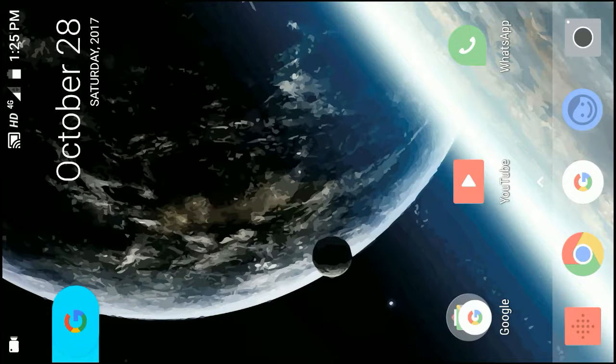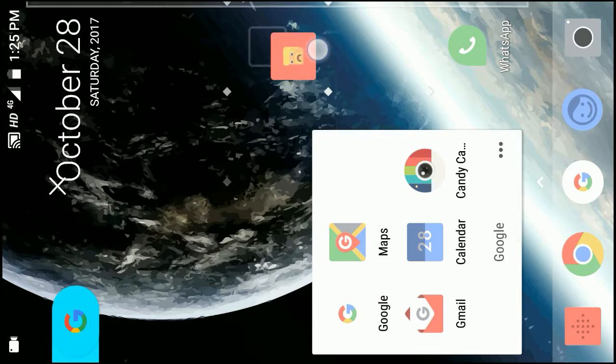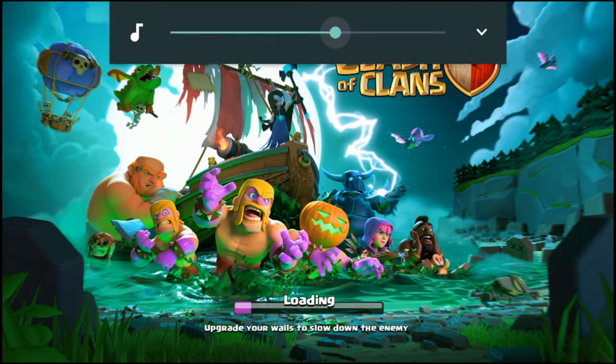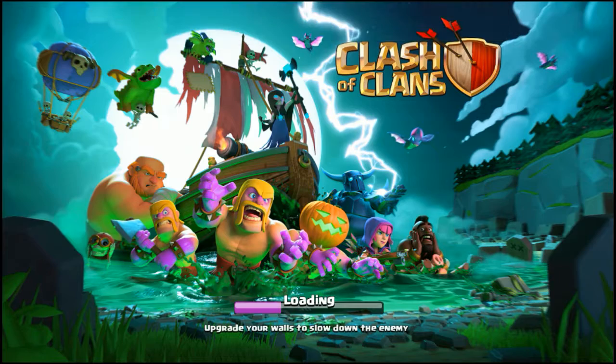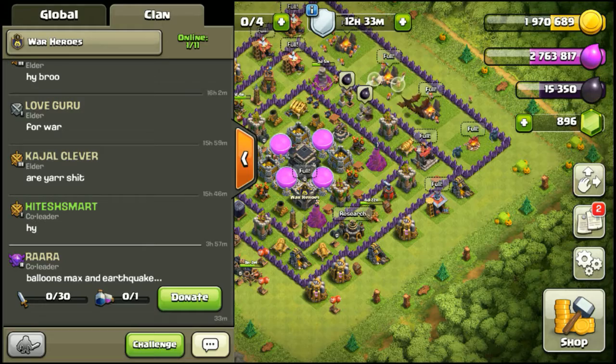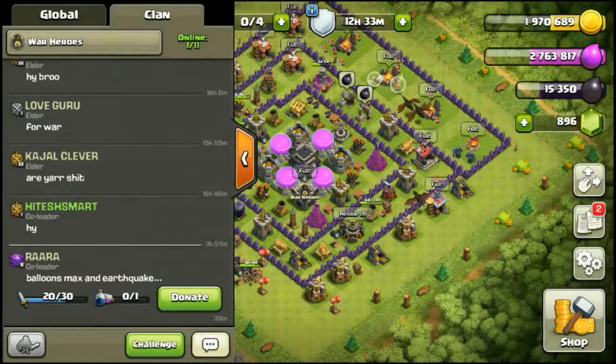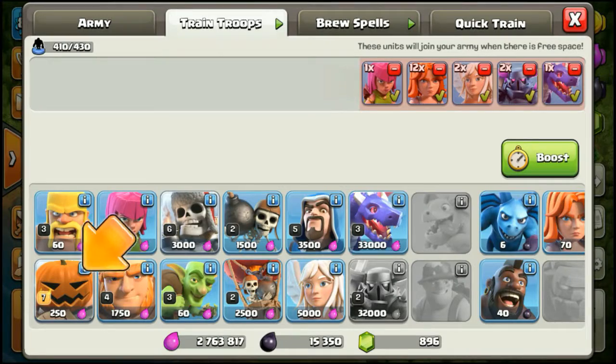So guys, now we are on my phone. Let's go first to the normal COC — here it is, Clash of Clans. Let's open it. This is a new updated version of Clash of Clans. This is my normal COC; it is at Town Hall 11 mid, not maxed anything.